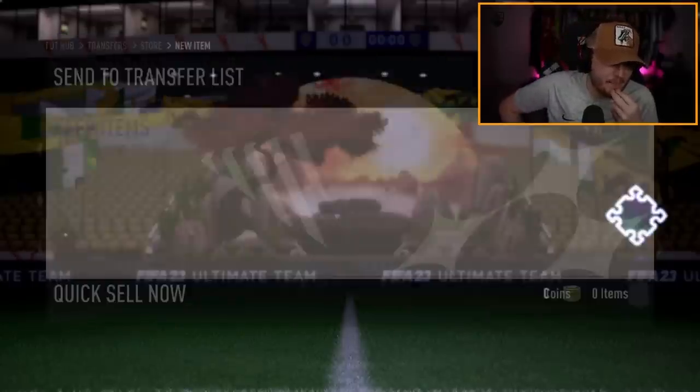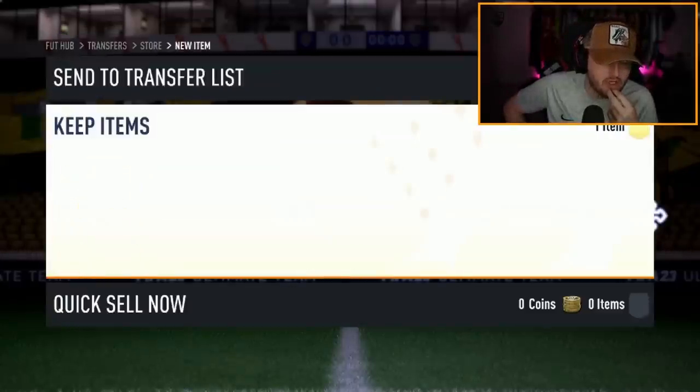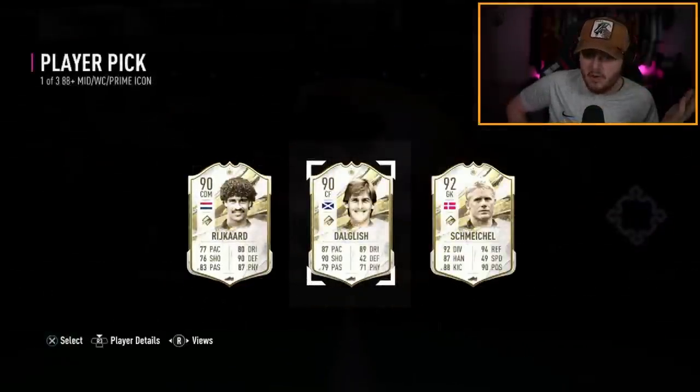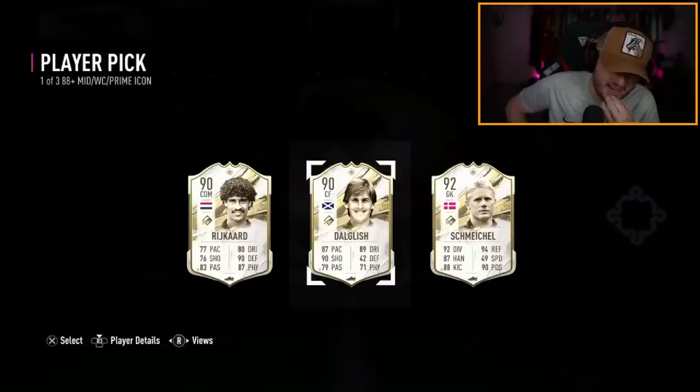My boy Gran Coppa's 88-plus prime, mid, or World Cup icon player pick. Mid Dalglish is not bad, but it's not amazing at this stage of the game, actually. Yeah, that's not actually that great — pretty mid. Not ideal.